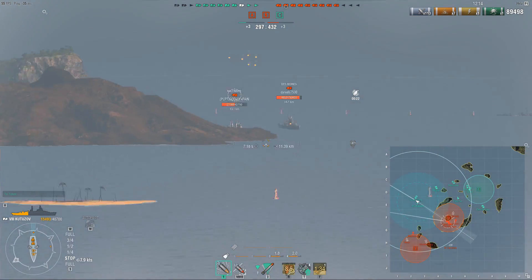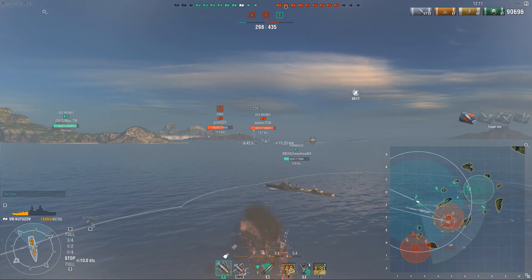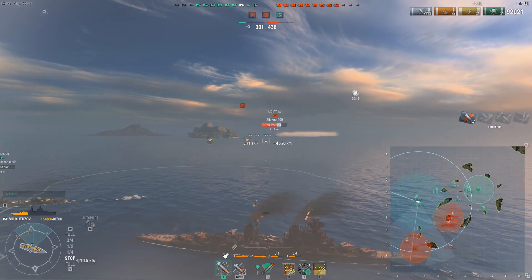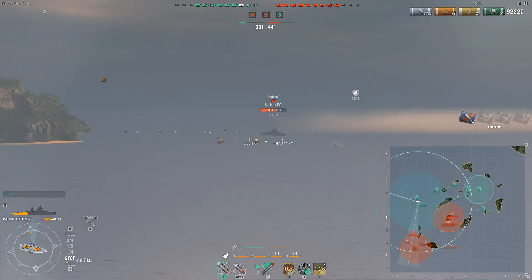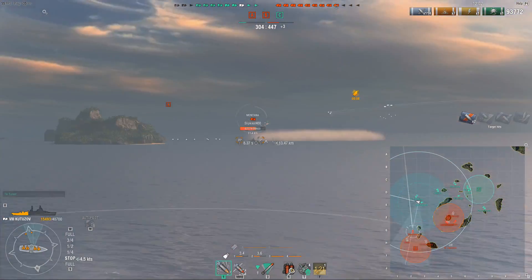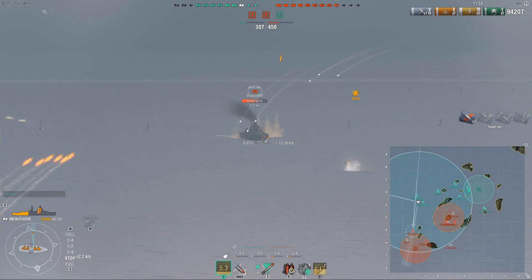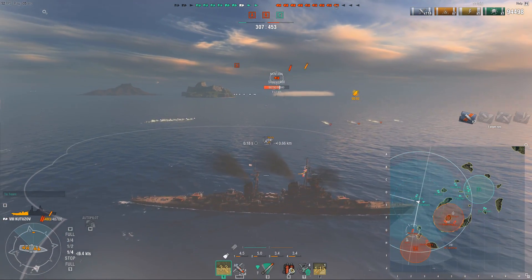You see the Baltimore and Des Moines hiding behind the island and shooting over it. But I can shoot at them from here. I don't do a lot of damage - you saw how little I did to that Baltimore - but the important thing is I forced him to move. If I force him to move, he's going to have to expose himself to the enemy team shooting from the other side.